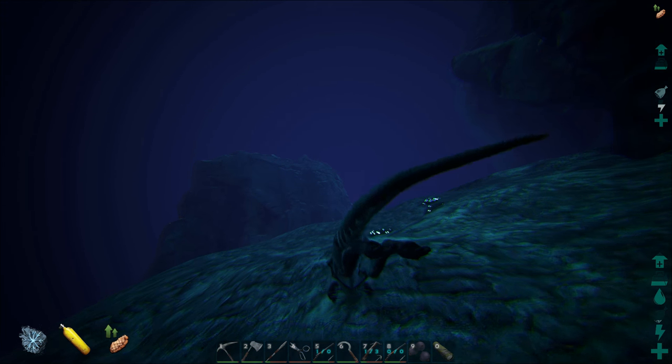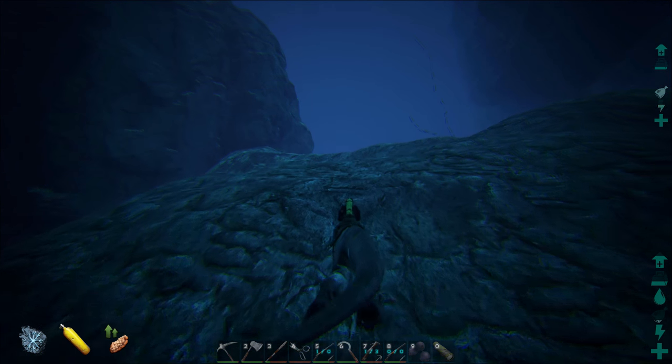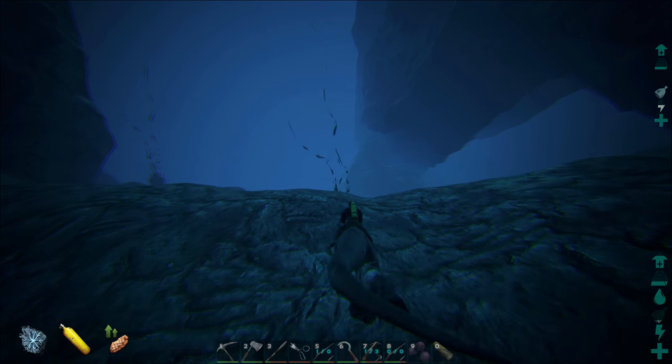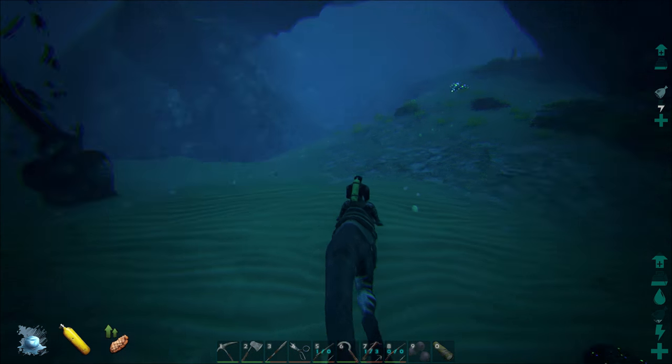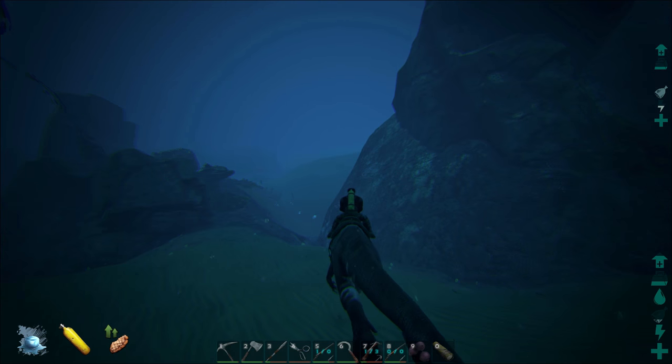I'm sure you don't want to take on a Plesiosaur, but I think the stun might work on those. I know it doesn't work on Mosasaurs or the Tusoteuthis — sorry, I don't know the name of it well. Anyway, let's find a jellyfish. I want to test it out on that and see if we can C-spin stun a jellyfish, because that would be really useful.